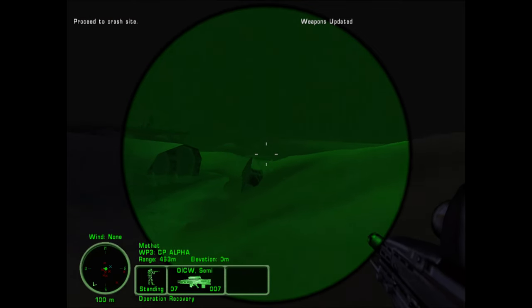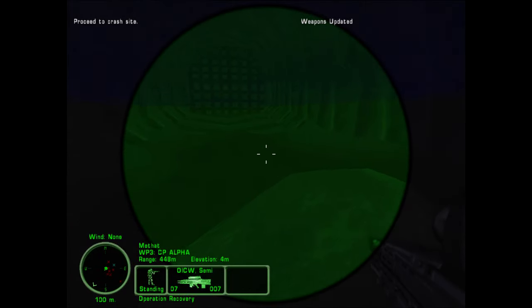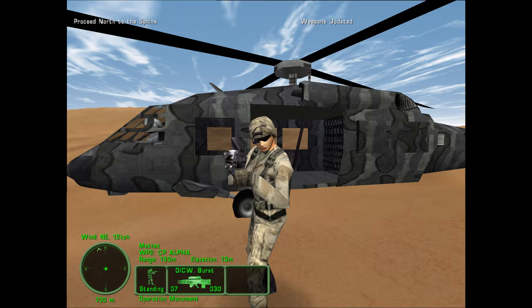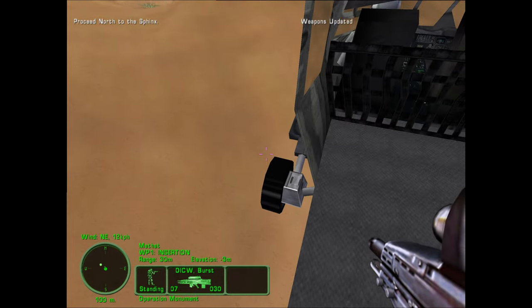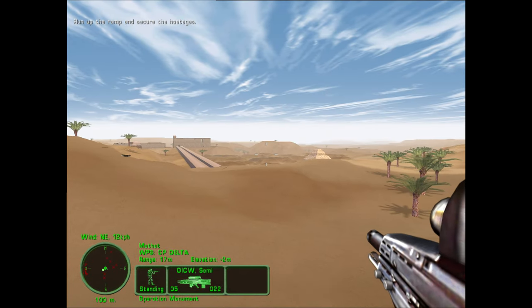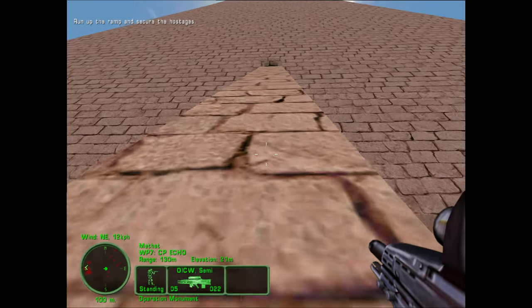The story is classic: you are an American Marine fighting terrorists who want to detonate a bomb. You start in Egypt, and when flying in by helicopter you can spot the pyramids and the Sphinx. You go through the area and find enemies hiding in the pyramids, then protect the site. It is a great opening mission.